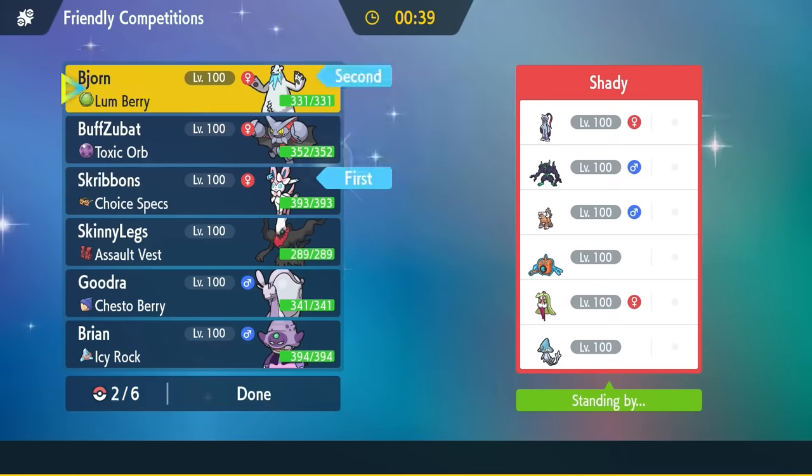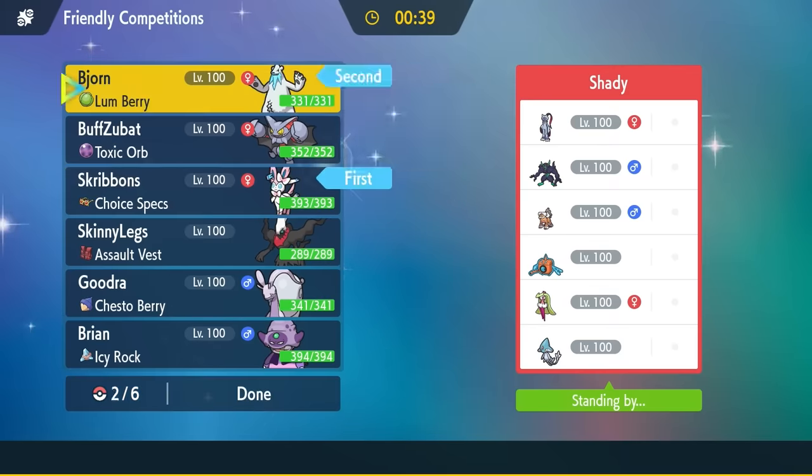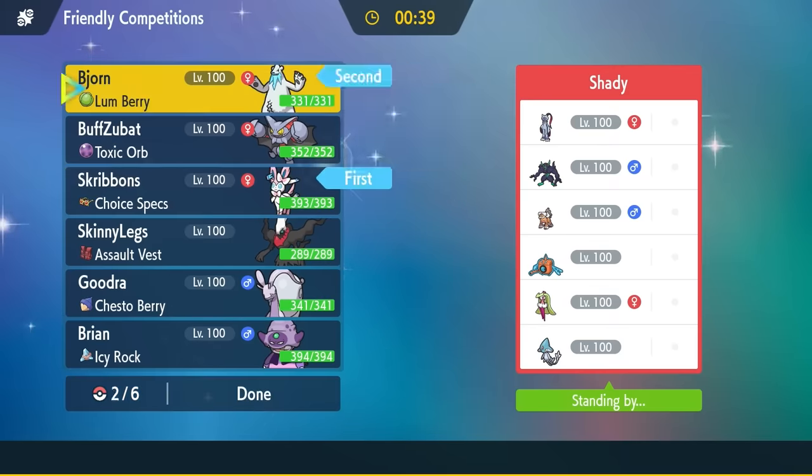This thing can't Thunder Wave, it has to go for Reflect. Sneasler outspeeding after only one Trailblaze — I needed two Trailblazes, sadly, on Beartic. Does Grimmsnarl have Ice Coverage? It does have Ice Punch — the Ice Punch Grimmsnarl! That's actually crazy. That puts us in a bit of a weird spot. I really wondered if he was going to be carrying Ice Punch on that thing. That is really bad for me — I lose my answer to Sneasler, and this game has probably fallen a little bit out of hand for me.